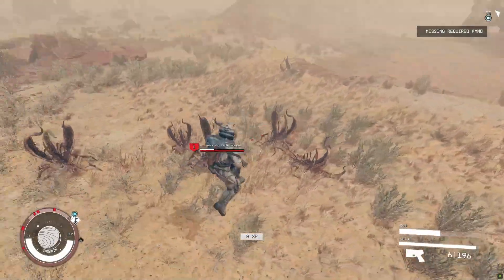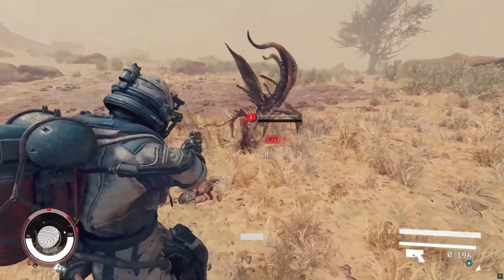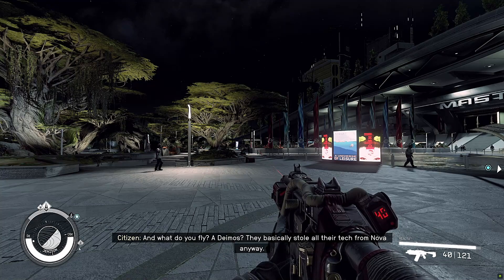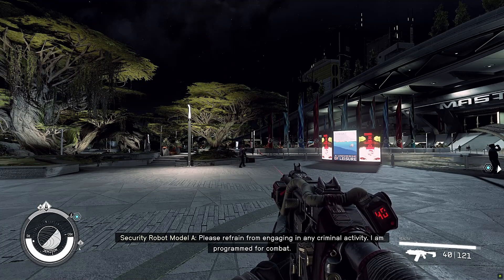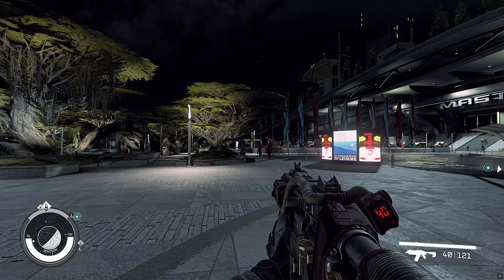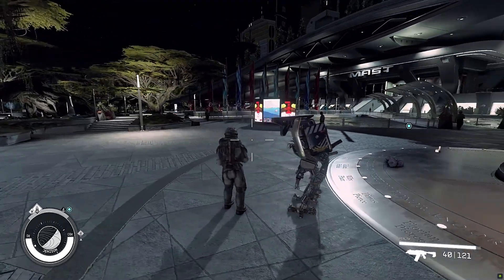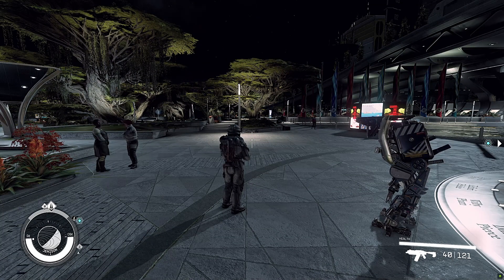The first one I want to talk about is called Starfield FOV — that's what it's called. I'm already using it, and you can see in first person my field of view is so much expanded, which is really good. I'm using the default setting which is 100. You can increase that to 110, 120, whatever you feel like. The default 100 is pretty good for first person, and same goes for third person — you can see there's so much visible, which is really good.